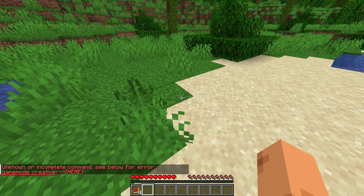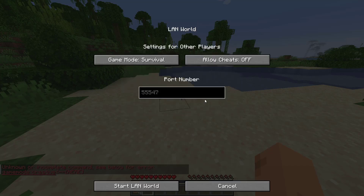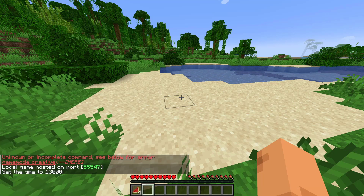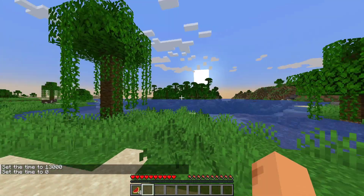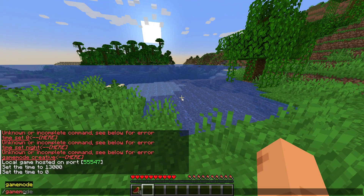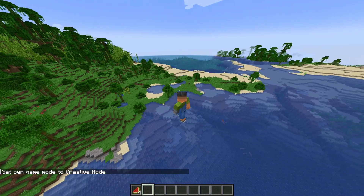Press Escape, then go to 'Open to LAN'. From here you can press 'Allow Cheats' to enable them. This option also creates a local server, useful if you want to play with a friend on the same Wi-Fi. After pressing Allow Cheats, let's try commands again — 'time set 0' works now. And most importantly, 'gamemode creative' — that puts me into creative mode. That's the simplest and easiest way to fix this problem.